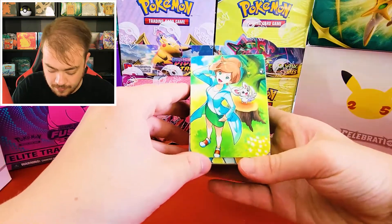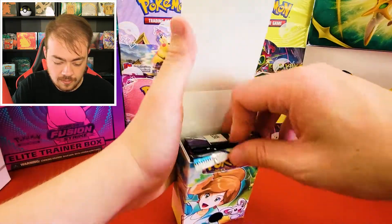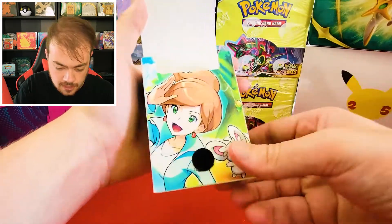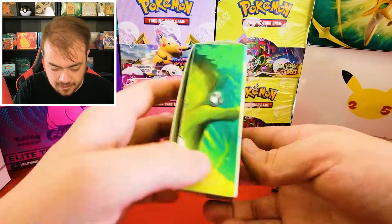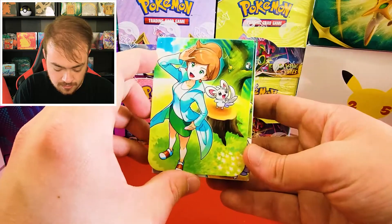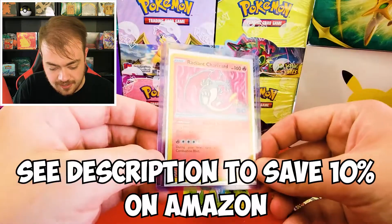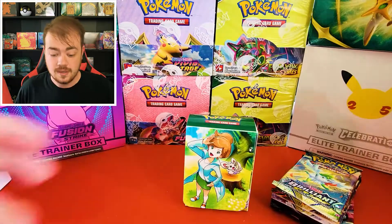First off, we have what looks like a deck box. It looks like they put all of the packs inside of the deck box — kind of cool. This feels decently made, it's kind of like a thicker plastic. It's not as thick as our brand new Vault-X top loaders, but moving on.